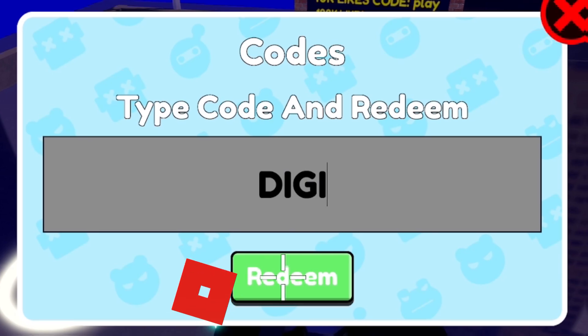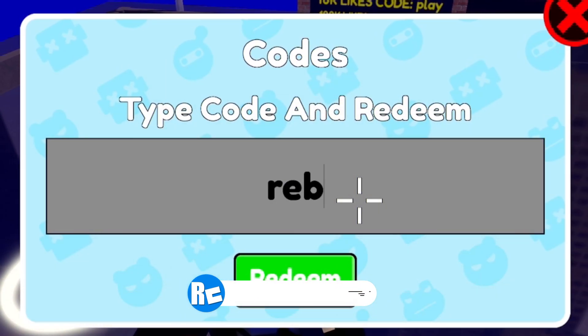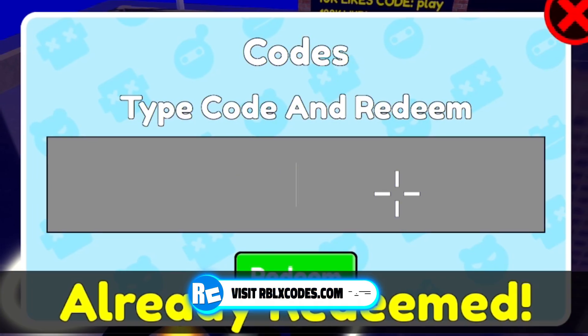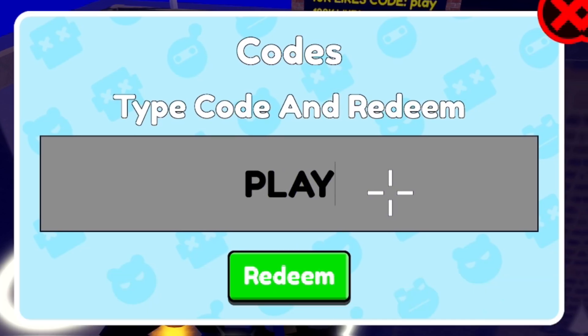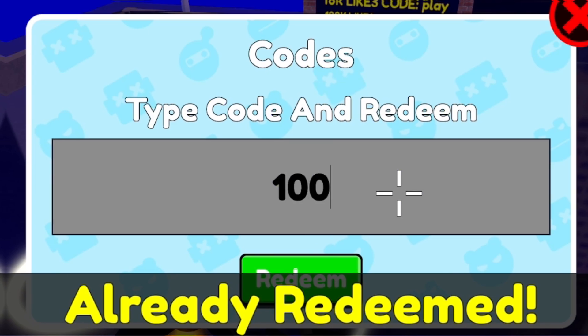Next, you have code DG — enter that one in for some more nice rewards. Next, once you've entered that code in, redeem the code REBIRTH — R-E-B-I-R-T-H. Then after that code, redeem the code PLAY — P-L-A-Y. And after that, go ahead and redeem the code 100HAPPY.